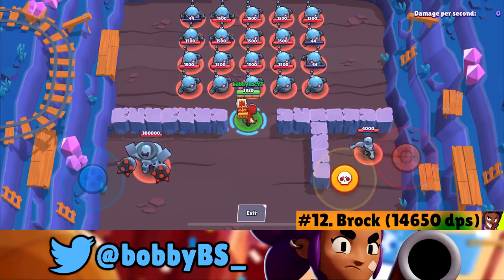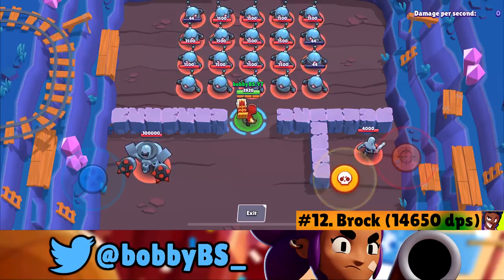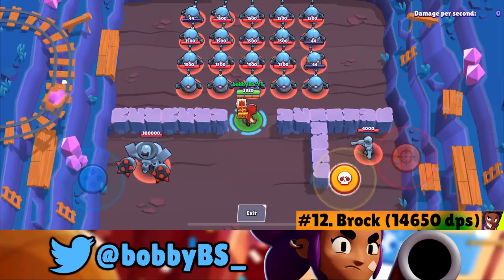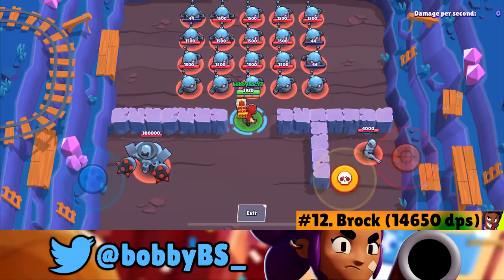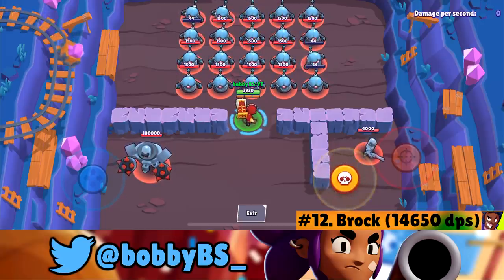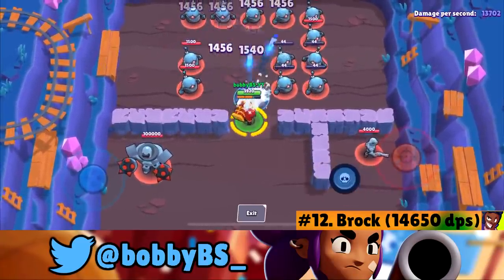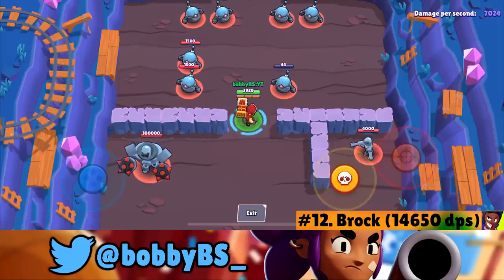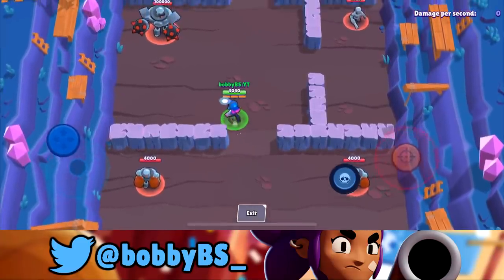It's super weird how legendary brawlers Spike, Crow, and Leon are ranked 18, 19, and 22, while common brawlers like Brock, Nita, Shelly, Colt, Bull, and Jesse are way higher on the damage per second list. It shows how DPS doesn't really reflect a brawler's competitive strength.